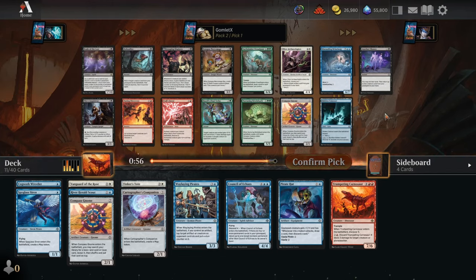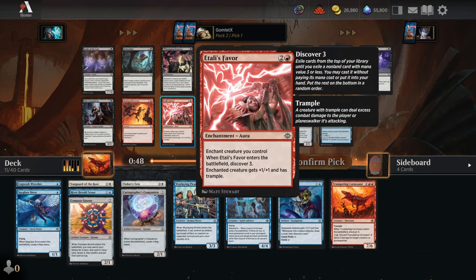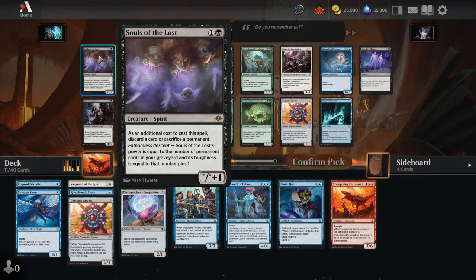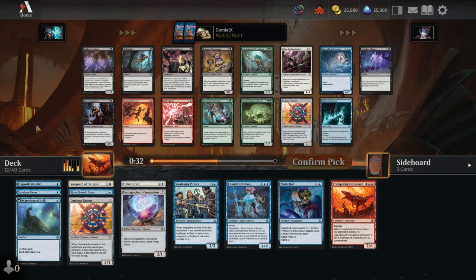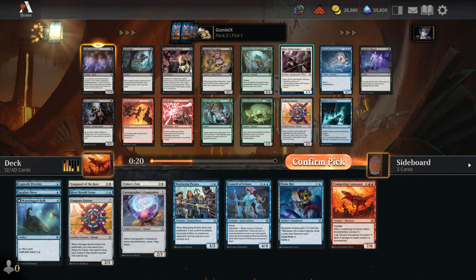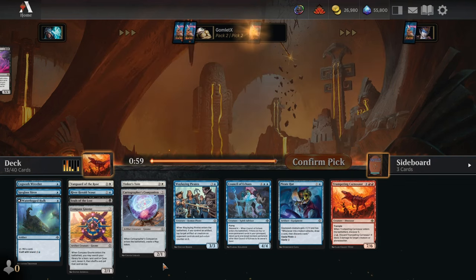Pack 2, pick number 1. Nothing good in blue, nothing good in white, which means we take something speculative. Atali's Favor is fine for really aggressive red decks, or we take something speculative towards black with Souls of the Lost, which can just be a really big creature for the mana cost when you're filling your grave with self-mill cards like the Waterlogged Hulk. It has to be a speculative pick no matter what. I'm going to speculate towards black over red. Since we got that Waterlogged Hulk super late, we can probably get some blue-black descend cards late. Let's grab the Souls of the Lost.